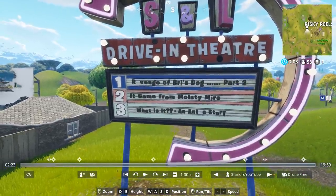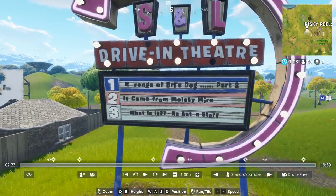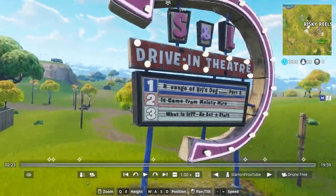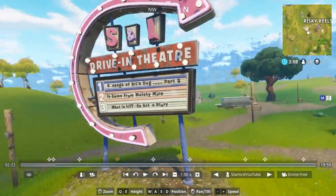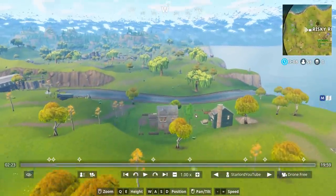Wait, what is this? 'Revenge of Bry's Dog Part Two - It Came from Moisty Mire.' Is it an Ant-Man story? I don't know what all of that says, but you can kind of get the gist. If we just go towards this part of the map, I'm going to speed it up a little bit.